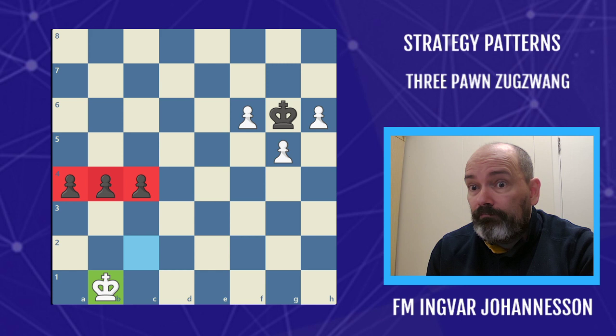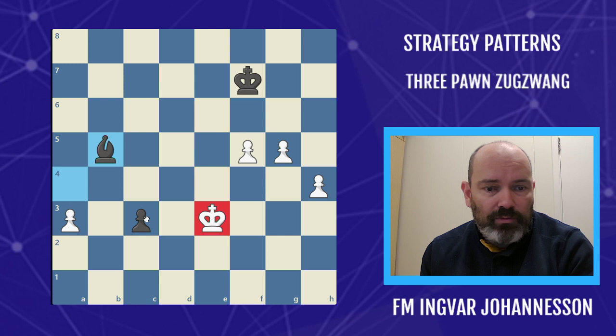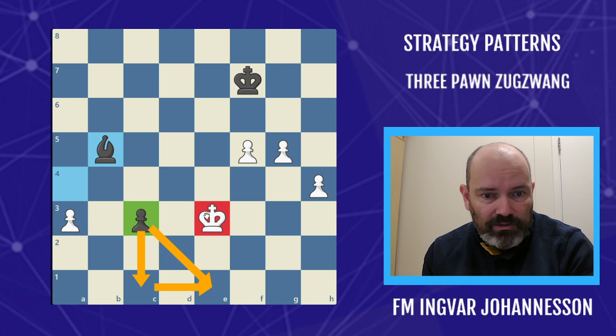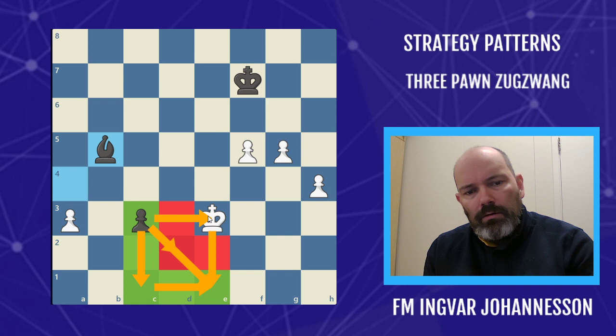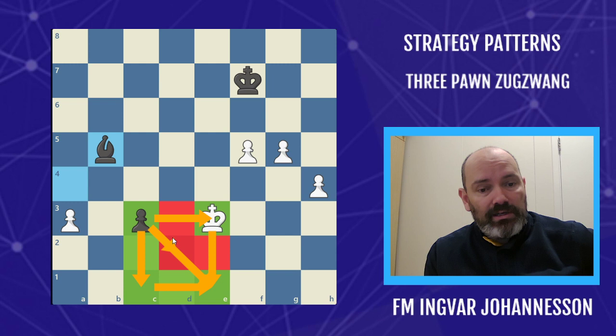So how does this apply to the game that Ariantari played? The white king is actually in zugzwang because it needs to be in the square of the pawn. We can easily find the square of the pawn by drawing an arrow diagonally, and here is the square. The king needs to be in any of these squares, but the bishop is covering this one and this one, and the pawn is covering this one. So the king is actually inside the square of the pawn, but it's in zugzwang because it can't move and still remain inside the square.